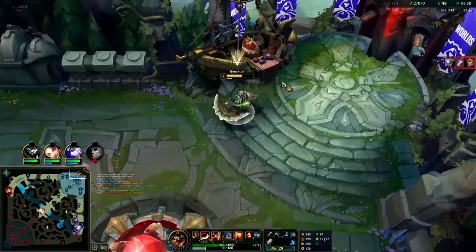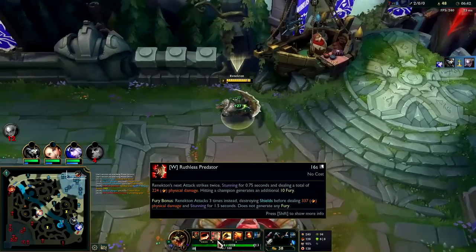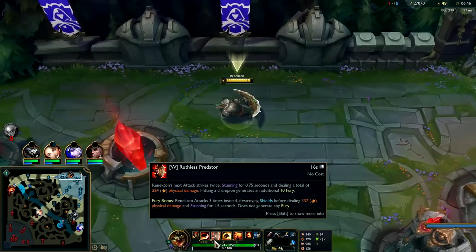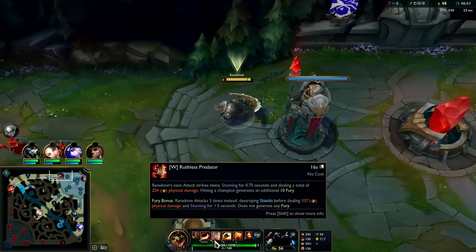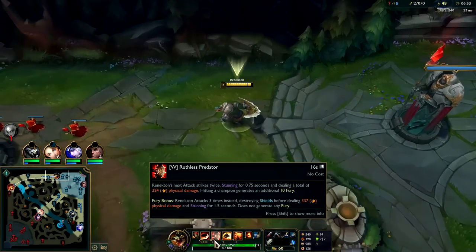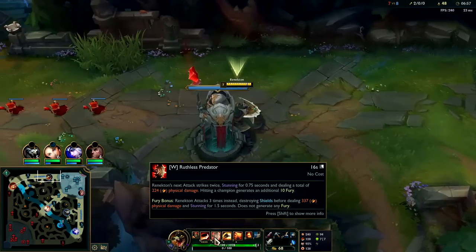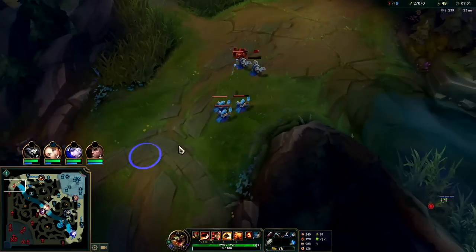We'll pick up Bork components — get as much of our Bork as possible. Bork is such a good power spike, once again because your W applies on-hit effects twice, and your empowered W applies it three times. So an auto W reset with empowered W means you just applied Bork four times, which is essentially 48% of their current health down the drain — not including the base damage from your W, which is quite high, plus the Press the Attack damage.